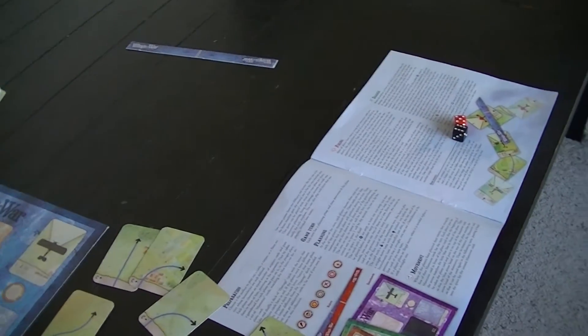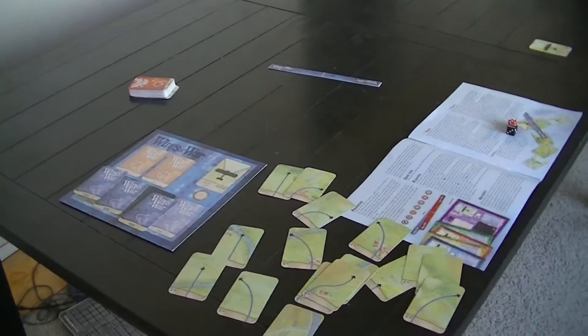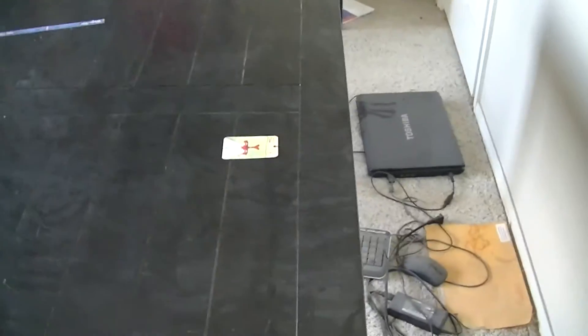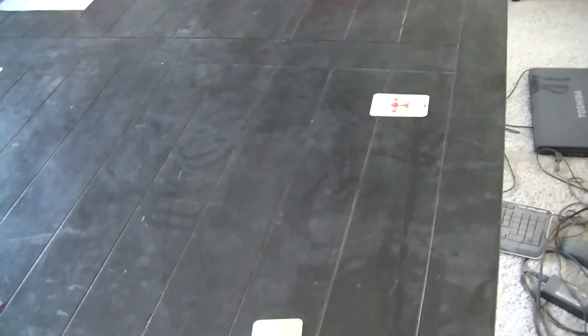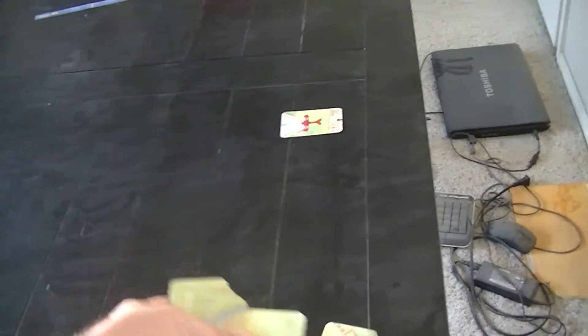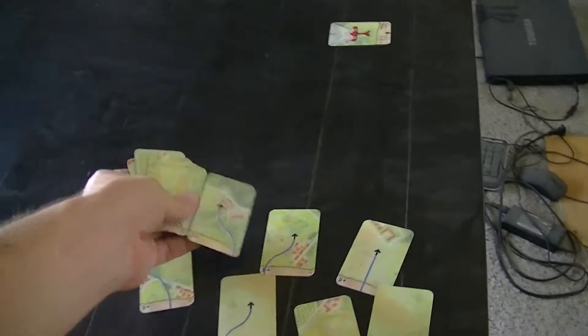It looks like you have just about the number of cards you need to fly one airplane here, with the three-turn phasing and everything. Let's look at the Fokker here and try to figure out what we're going to do. I'm going to leave all my cards face up — it's easier for me to make a selection if they're all visible to me. You've got to be careful because the decks look the same.